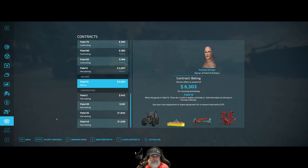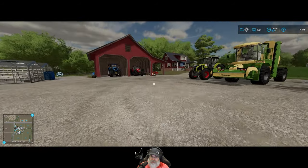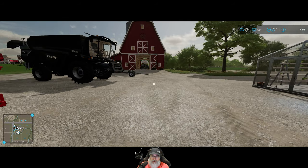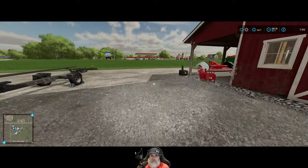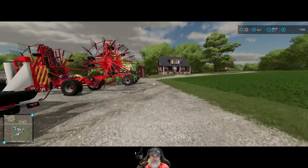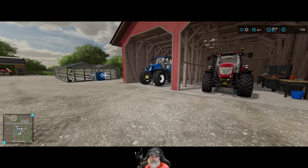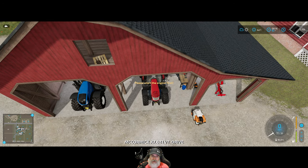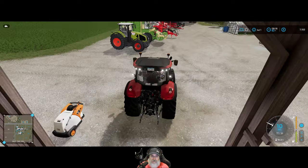We have to move a few things out of the way before we can accept that contract, but I'm sure it'll stay there — I've never really seen the hay contracts go away like the harvest ones do if you don't jump on them right away. But before we even get going on contracts, we need to go put the second fertilizer application on our new field. I finished all of the rolling on that field off camera after the last episode, so the field was 100% prepped except for this second application of fertilizer.